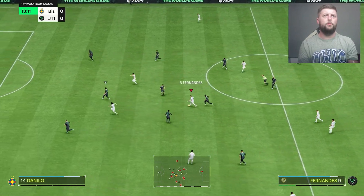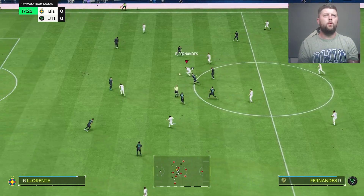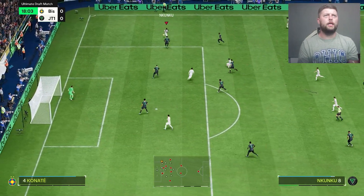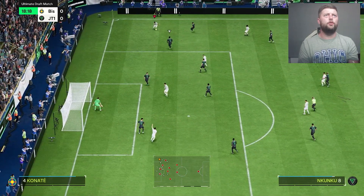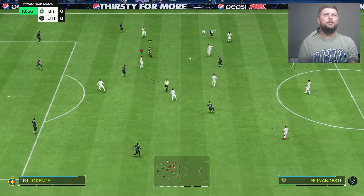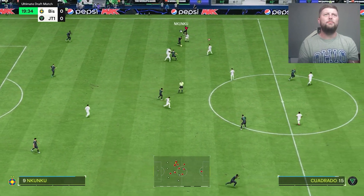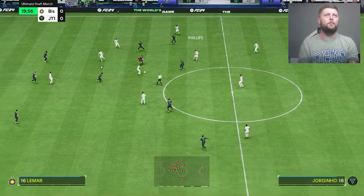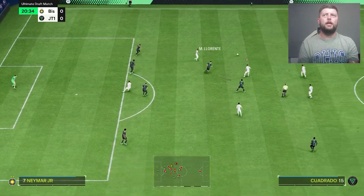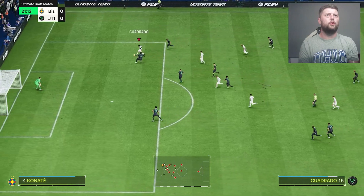Looking for another through ball — good block from Danilo. Open space for Bruno, little over the top — everything just feels really clean with him. When it comes to the likes of an Odegaard or a Bruno, pace may not be the biggest thing, but in terms of passing it is always exquisite — maybe not 100% of the time, but a solid 90%. You just know the pass is getting to where you want it.